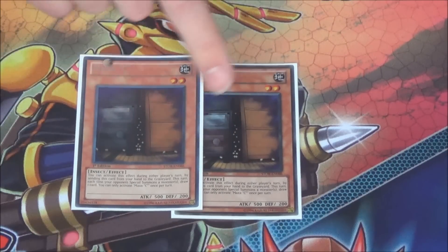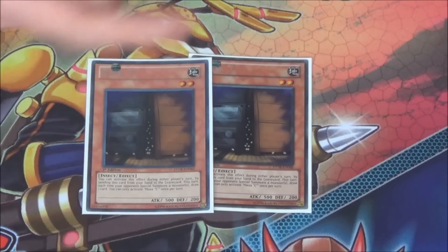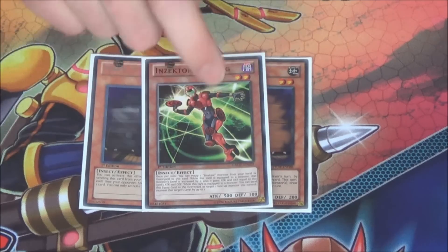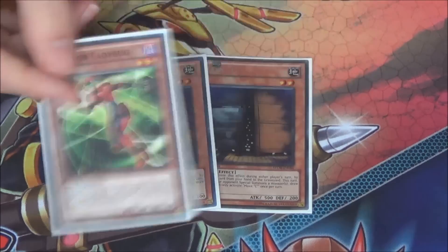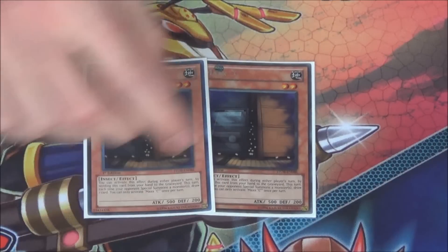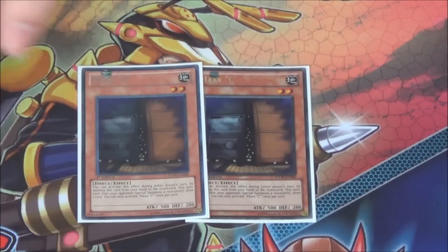Then the last two monsters are 2 Maxx C, which has synergy with Insect Imitation. You can Maxx C then Insect Imitation into Dragonfly. It would be even better to go Ladybug into Insect Imitation into Dragonfly — then you can make Rank 4 or Rank 5 right away. But it's also a target to get in Centipede or Dragonfly, and of course just a really important hand trap right now with how the meta is. So 2 Maxx C in the main deck.